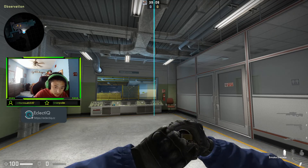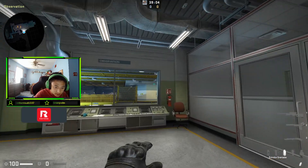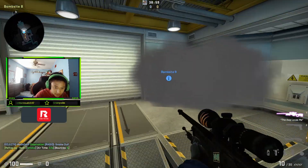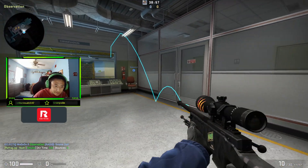Then I aim at the top of the wall right here, and I just run through keeping my crosshair on the top of the wall. And that's going to smoke off right side ramp from control.